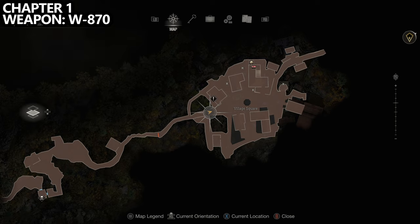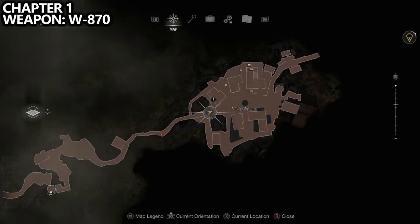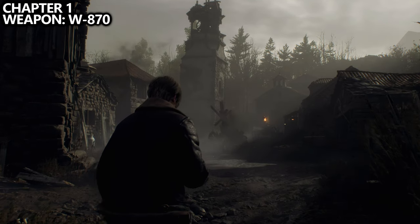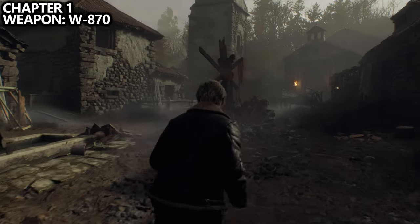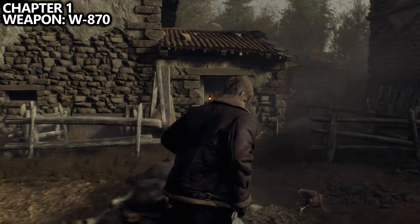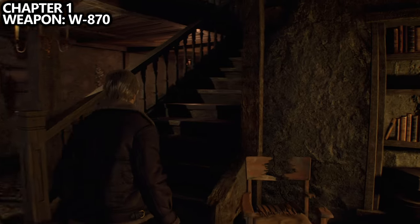We'll be going chapter by chapter, starting with chapter one. Once you reach the first village, you can find the shotgun weapon. In the third building on the left, go in, up the stairs, and find the shotgun. You can also hide in this building from the chainsaw guy as you're trying to kill time.